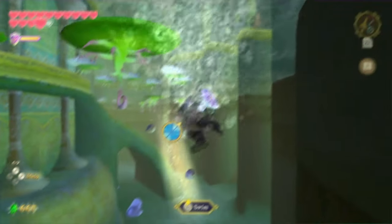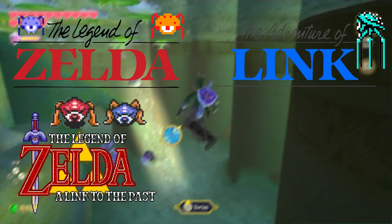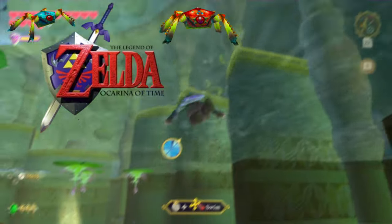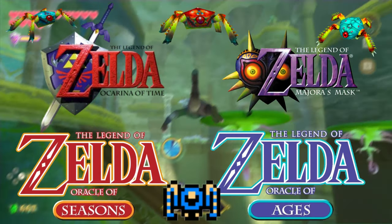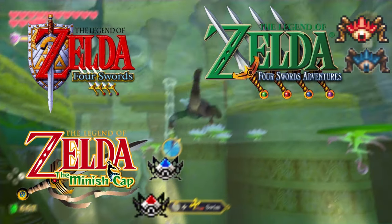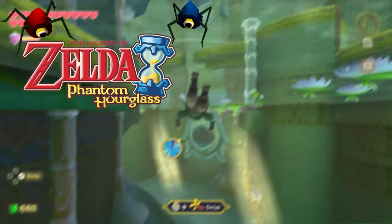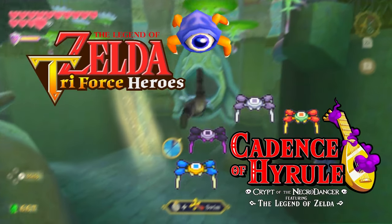Tektites are found in a ton of Zelda games including The Legend of Zelda, Adventure of Link, A Link to the Past, Link's Awakening, Ocarina of Time, Majora's Mask, Oracle of Seasons and Ages, Four Swords, Four Swords Adventures, The Minish Cap, Twilight Princess, Phantom Hourglass, Spirit Tracks, A Link Between Worlds, Triforce Heroes, and Cadence of Hyrule.